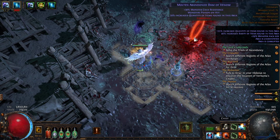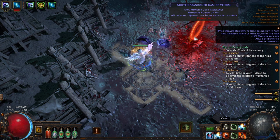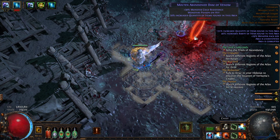Grab yourselves a beer, it is time for some Path of Exile discussion. In this video I want to give a quick sense as to what to expect in high tier Vaal side areas inside maps. I'm in a tier 12 Colosseum map and you'll see here I've got this abandoned dam that spawned.